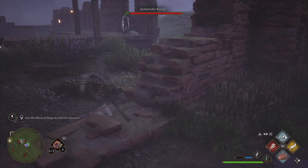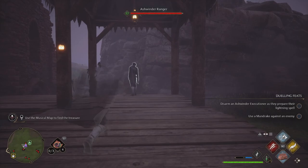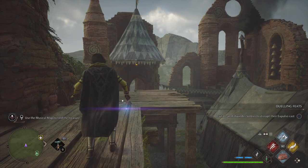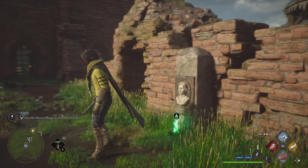Once you make your way over here for the first time, you'll see there is a ton of enemies — a lot of Ashwinder Rangers. You're going to have to take all of these out before we can make it over to where we need to solve this puzzle and pick up our loot. Have some fun with that. I went around clearing up some challenges and dueling feats. Then meet me back at the Floo Flame — right there you can see those bells on the right-hand side of the screen, which is where we solve the bell tower puzzle.